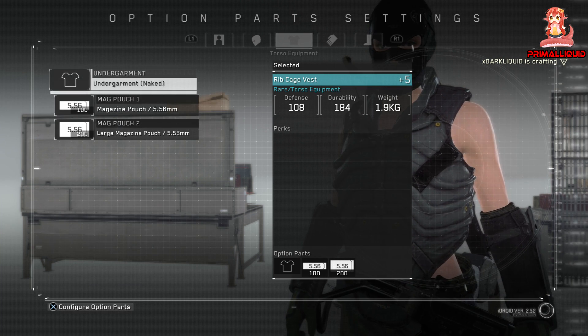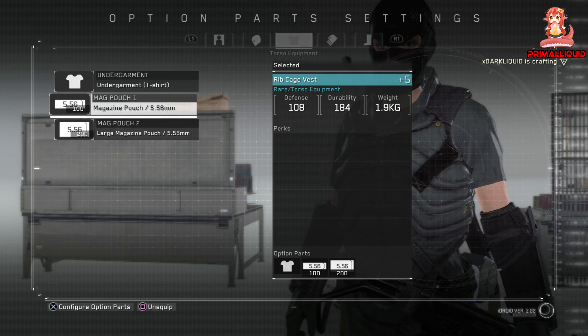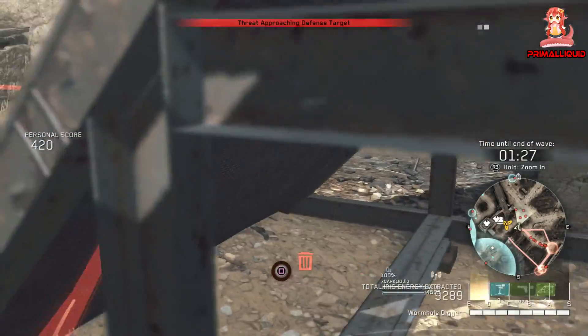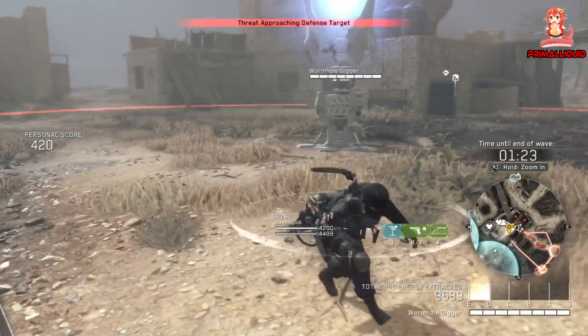You can also change what shirt you have on behind your chest armour if you're interested in that sort of thing. Now that those two easy and simple ones are done, let's move on to some of the more unknown.